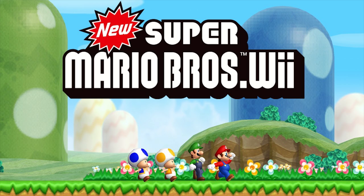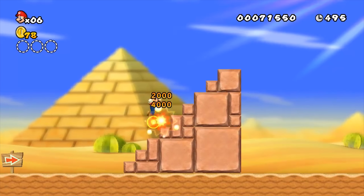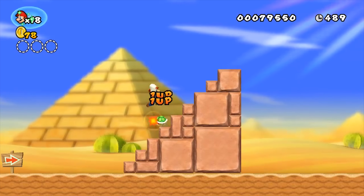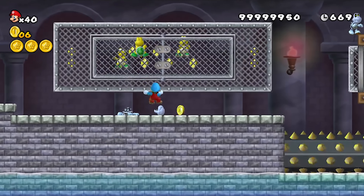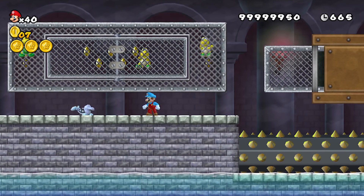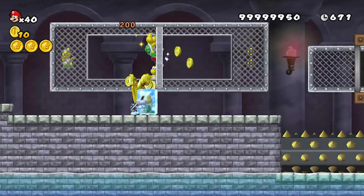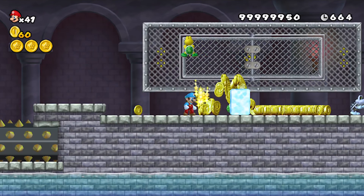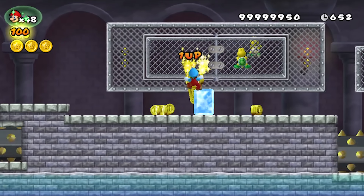New Super Mario Bros. Wii also has the traditional staircase Koopa 1-Up exploit that can be performed at the end of World 2-3. By now you've probably noticed that this method is really common, meaning Nintendo was probably intentionally adding it in their later games as a bit of an easter egg. However, there is one glitched way that will allow you to gain infinite coins and therefore infinite 1-Ups in the World 4 castle. On the spinning gate, wait for the Koopa to come around, then jump, hit it with your ice ball from your ice flower powerup, then grab the gate again and quickly spin to the other side. The frozen Koopa will continuously spit out an endless amount of coins that can be collected and turned into lives.